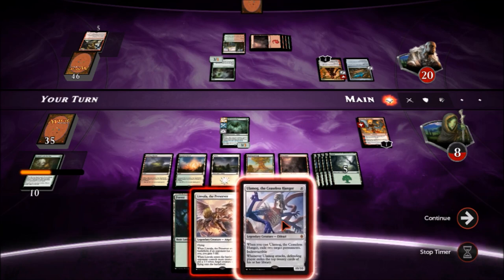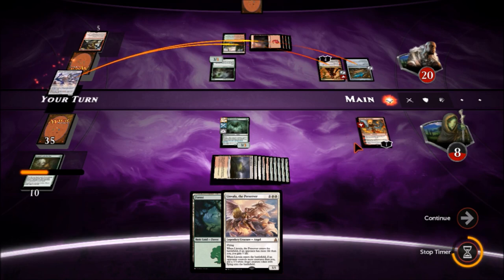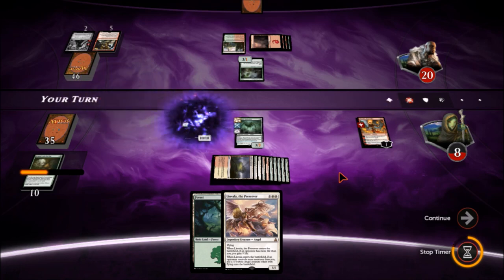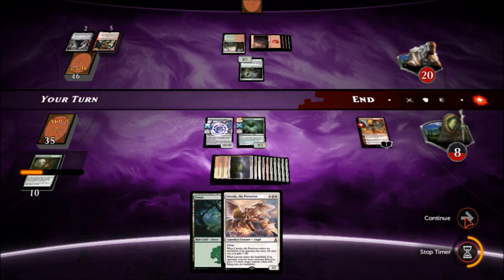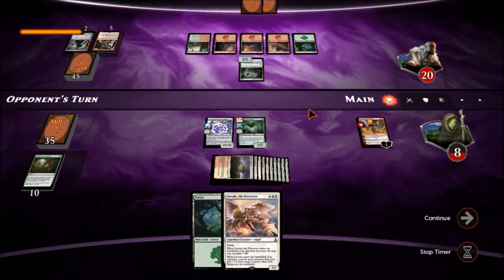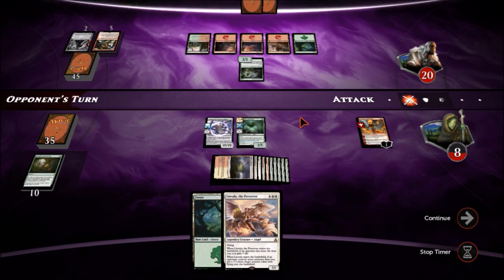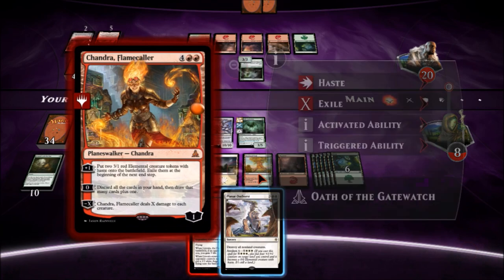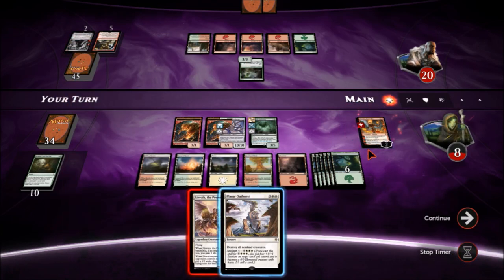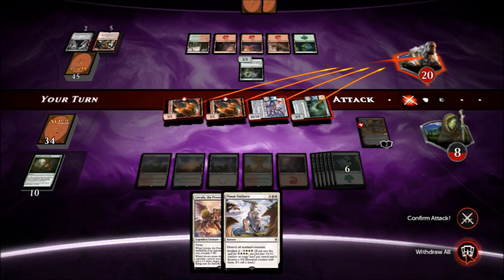Linvala is not a great idea right now — let's just play Ulamog here and get rid of both of those two very problematic cards. We won't attack — keep that on defense just in case, keep the three-three home even though we got a ten-ten over here. Our opponent has quit — he's had enough. I think we turned the corner. I'd like to play Linvala to gain the life but there's a Planar Outburst. Let's make these two dudes and go into attack — tackle all, confirm.